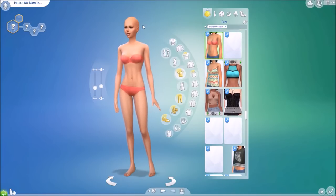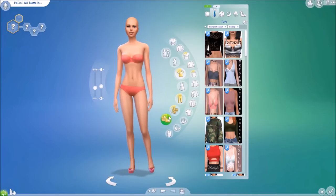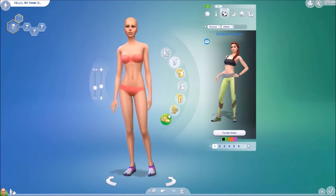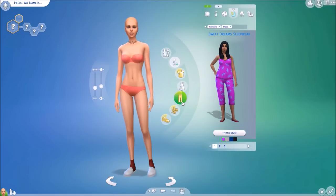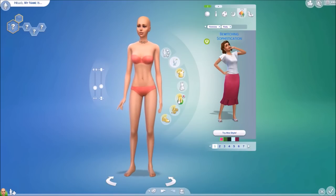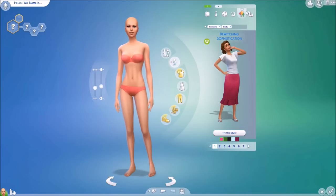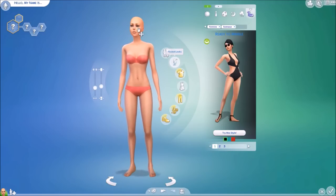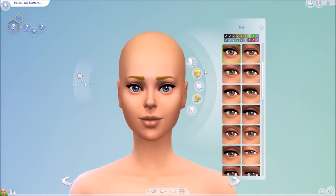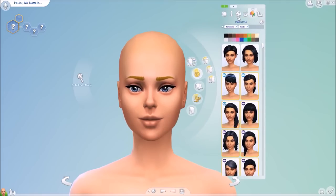You want to completely remove everything - all the makeup, all the clothes, all the accessories, shoes, everything. What I generally do is keep one of these nearly naked sims saved in the gallery so you've got one ready and you don't have to do this every time. It's important to make sure you get rid of everything, because anything this sim is wearing will be deleted.